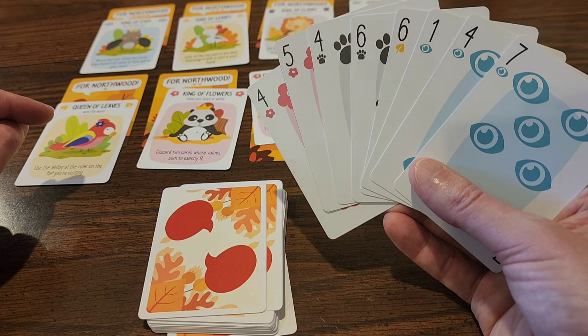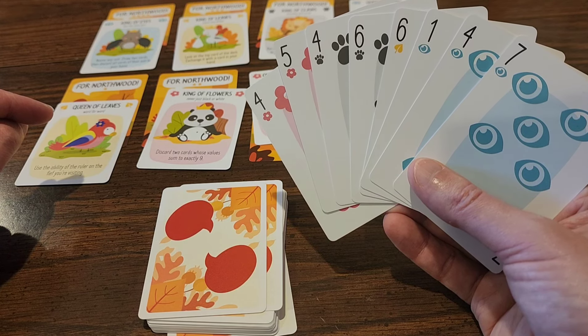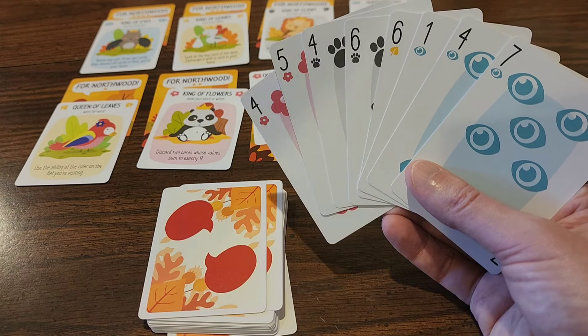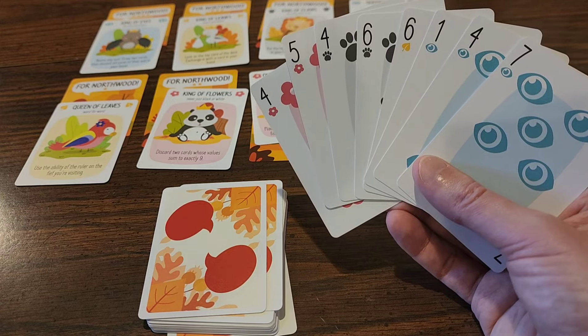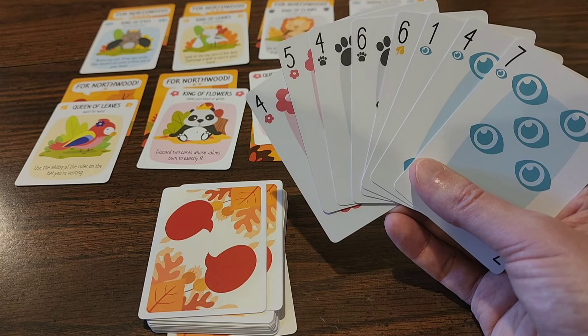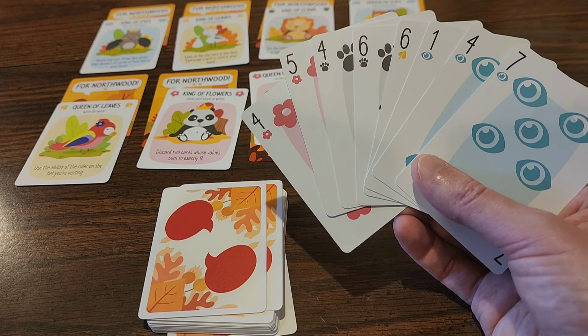The king of eyes' power: name any suit, draw two cards, then discard all the cards of that suit in your hand. The king of leaves: look at the top card of your deck and exchange it with a card in your hand.